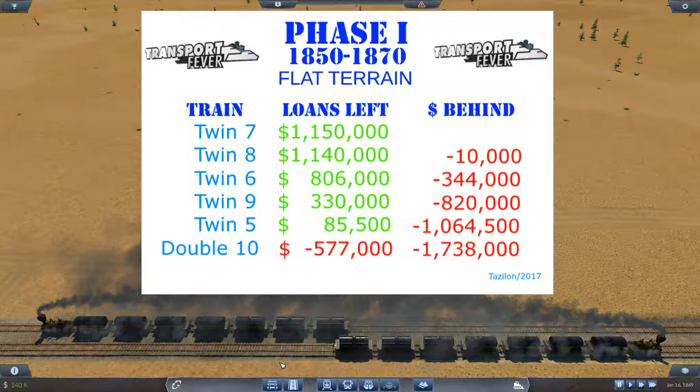Especially if you're going to use the income from your first track to finance building a second track with a third or fourth train, you want to go with seven wagons. If you're going to upgrade to the 440 as soon as it comes out and you have the demand, consider running eight wagons because it's almost as profitable. And when you put on that 440 American, it's going to become more profitable because it can handle the extra cargo wagon.